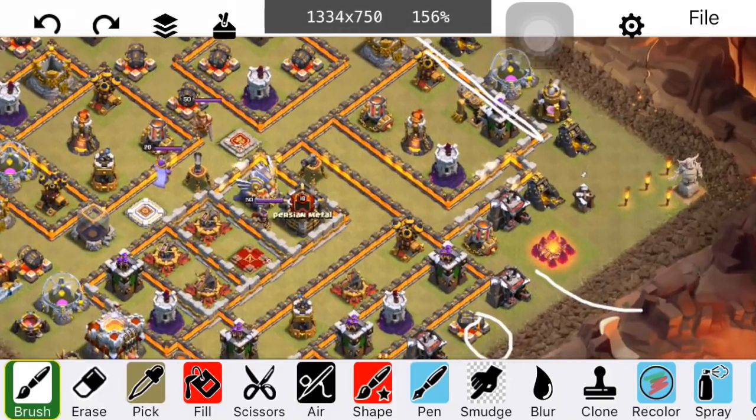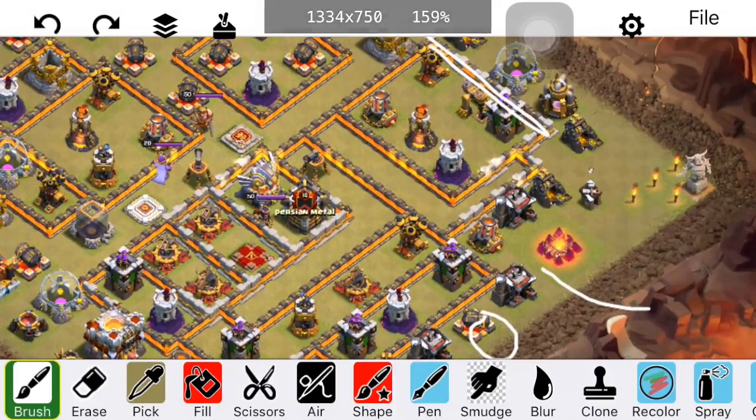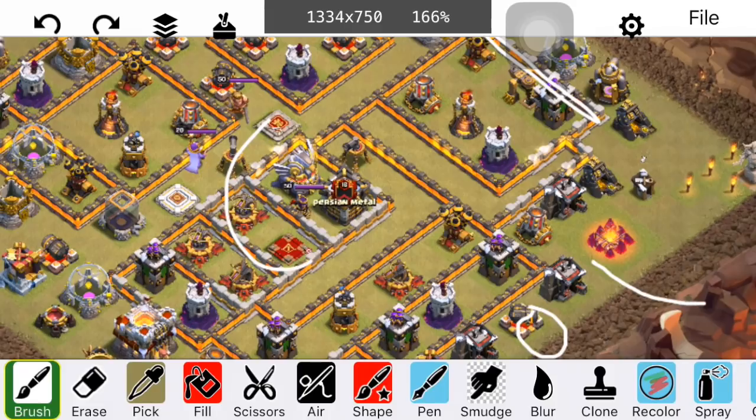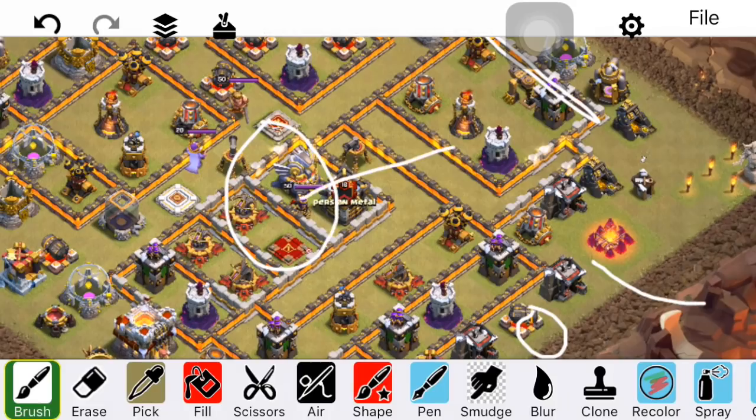There's also a heal spell for the core plus the warden's abilities — lots of stuff to take care of the bowlers and the Valks. Another reason this worked is both heroes are kind of towards the core, which pulls everything in — that's what you want to look for. Especially if it's the right angle, the queen is going to pull things through the wall and allow the troops to stay in the right location and get all these high-value buildings.